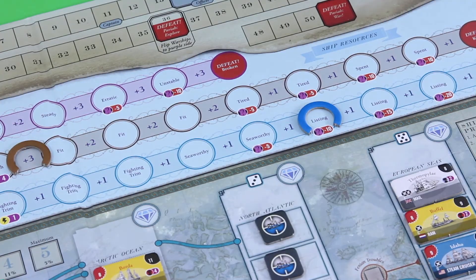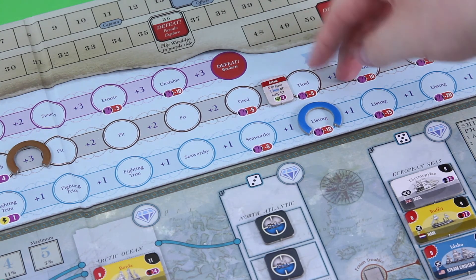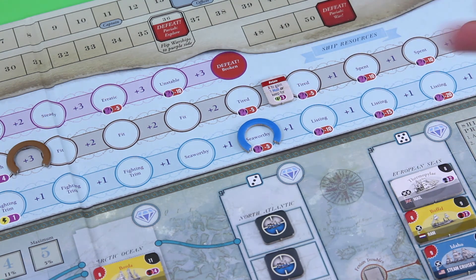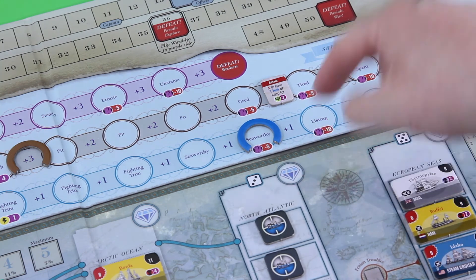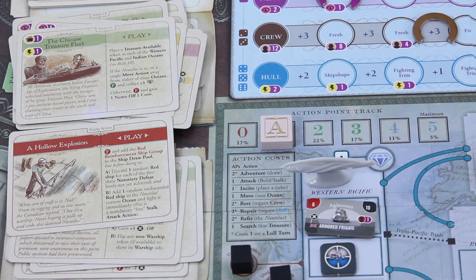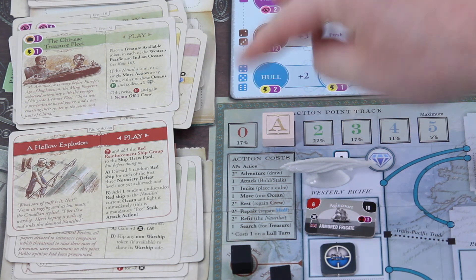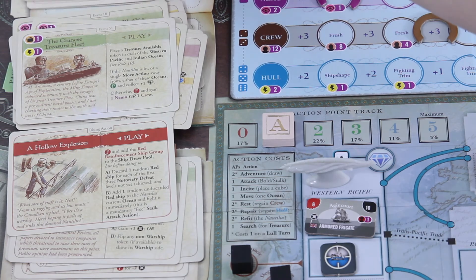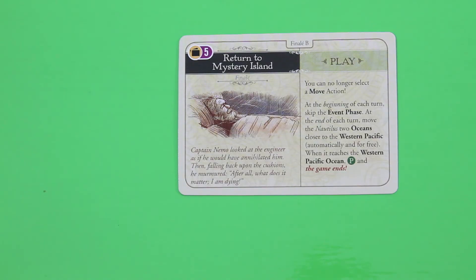I just noticed I should spend my retainer to gain one hull — it subtracts three victory points but I gain five back, a net gain of two. Let's remove this cube. I'll hold on to my last action in case we can go for a lull turn. Drawing our next adventure card — the Finale: Finale B, Return to Mystery Island.